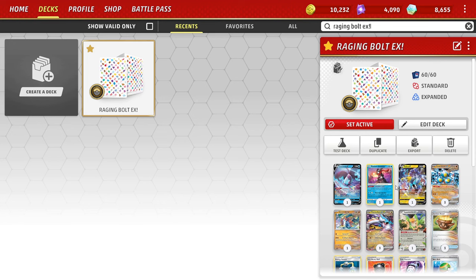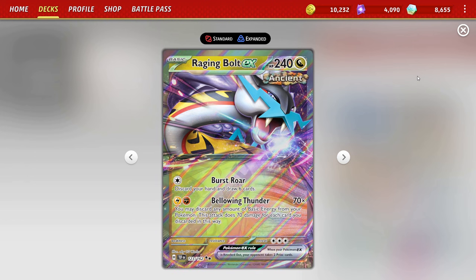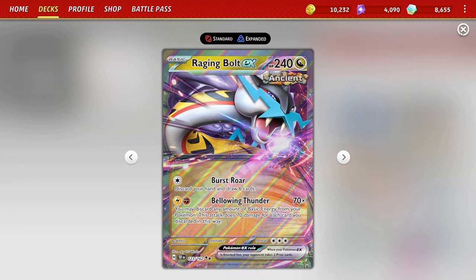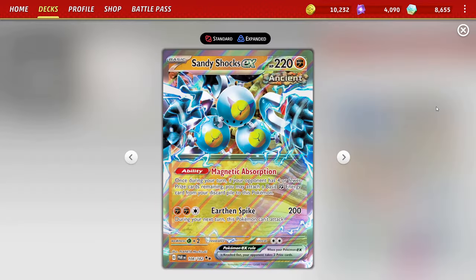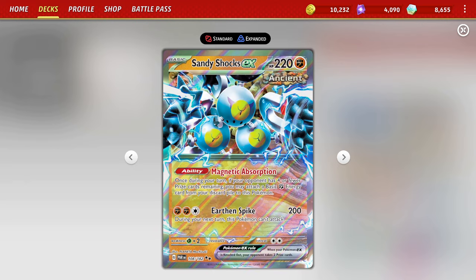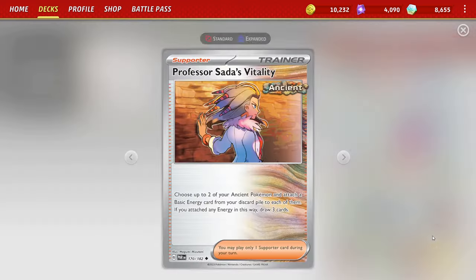What's going on guys, it's Professor Gnome, and we're going to be looking at some Raging Bolt EX today and the Bellowing Thunder attack. The easiest way to utilize this is by using SandyShock's EX and its Magnetic Absorption ability, and also using that with Professor Sata's Vitality.